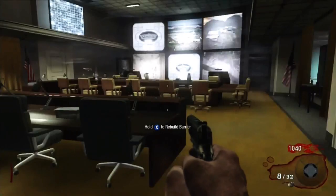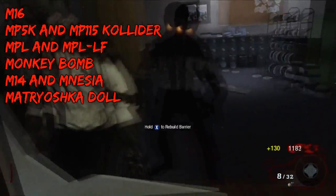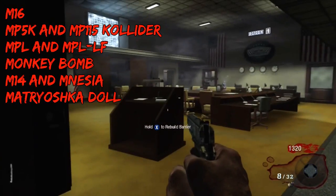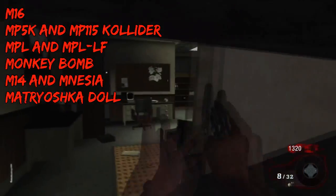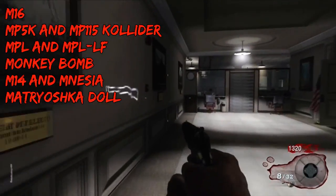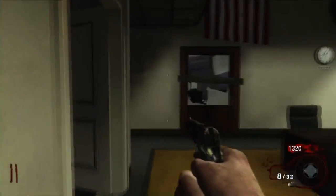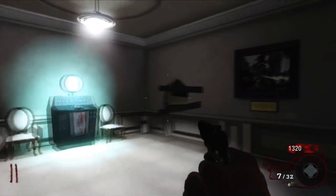These are the weapons throughout the level that you can buy. You can buy the M16, but you can't upgrade it, because that would make a Skull Crusher, which begins with the letter S. The MP5K upgrades to the MP115 Collider, the MPL upgrades to the MPLLF, you can use Monkey Bombs, the M14 upgrades to the Amnesia, and you can use Matryoshka dolls, which I think only come on Ascension — but if you're on Ascension, you can use them, because thankfully they begin with the letter M.